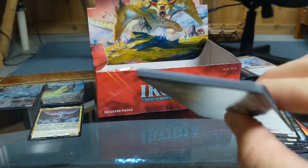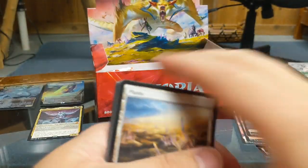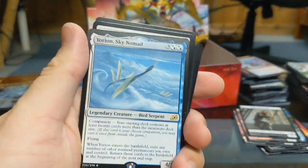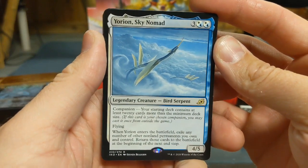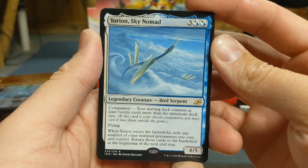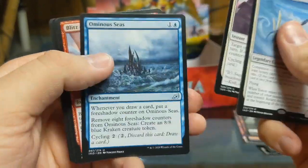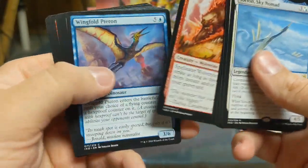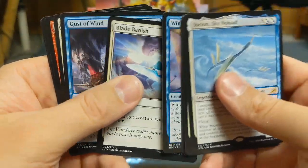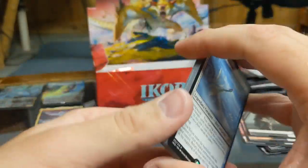I can't wait to get some decks built out of this — this is going to be exciting. I feel like I'm twelve, and you know what, that's totally okay. I ain't hurting nobody. Island. Rare card: Yorian, Sky Nomad — Legendary Creature Bird Serpent, another companion card. I gotta really figure out companions. Will of the All Hunter, Ominous Seize, Blitz of the Thunder Raptor, Adventurous Impulse, Humble Naturalist, Spell Eater Wolverine, Wingfold Teron, Blade Banish, Gust of Wind, Coordinated Charge, Ferocious Tigerilla, Patagia Tiger, Serrated Scorpion.